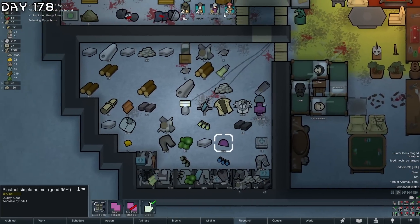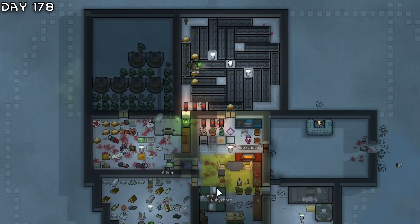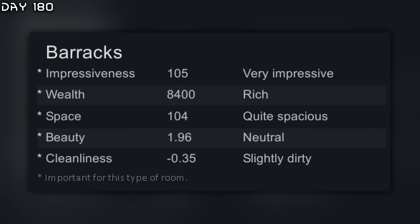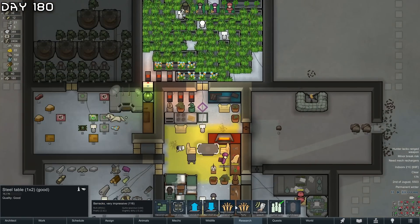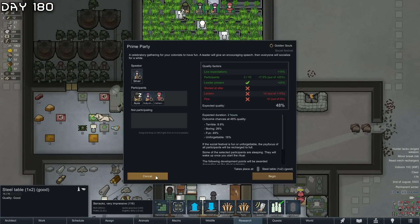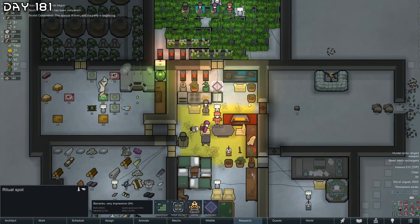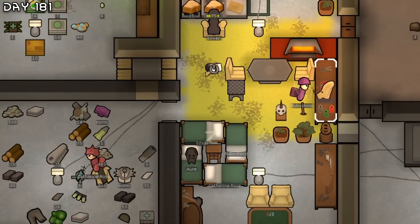Ruby here has 20 intellectual - excellent. Plasteel simple helmet done. Not much happening, just relaxing. I need to clean up the base. This room is very impressive and rich so our colonists are quite happy. Everybody is super happy - let's do a few rituals. Unforgettable! And a dance party which will be fun.